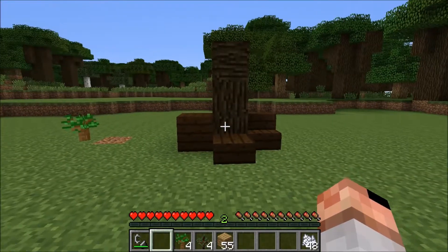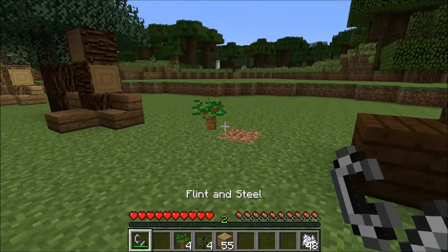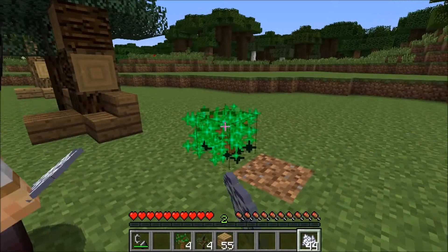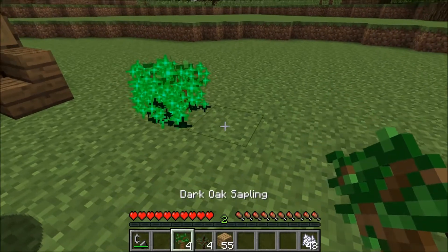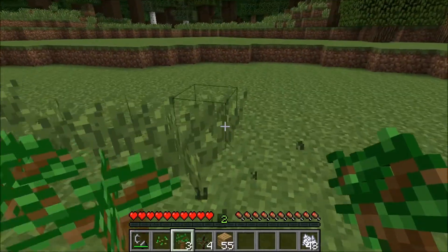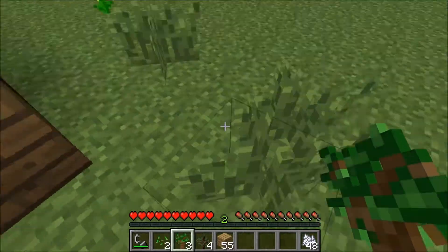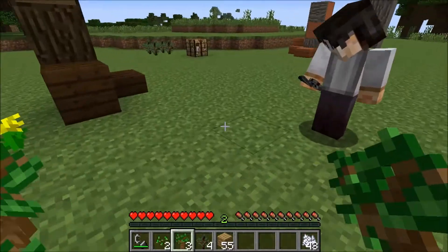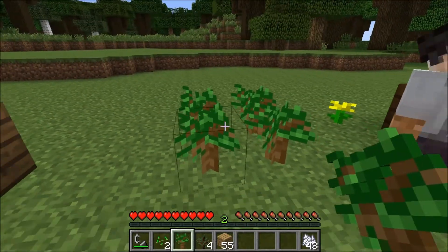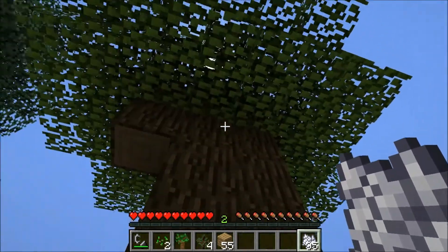And our dark oak tree is not working. We grew all of those other trees from a single sapling, but you can give this all the bone meal that you want and it won't grow unless you have four in a square. So in order to grow these, you have to have four in a square and then hit it with the bone meal — and voila! The big tree.